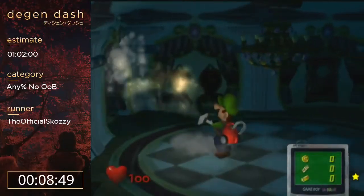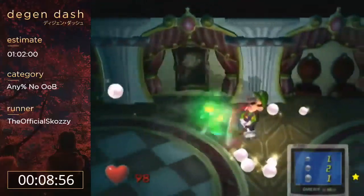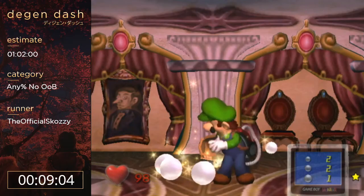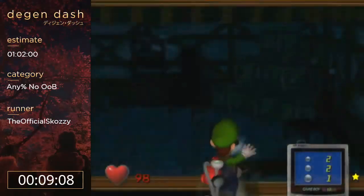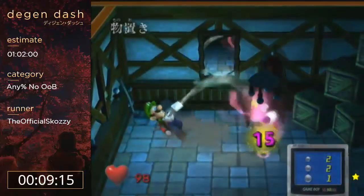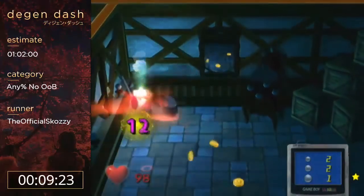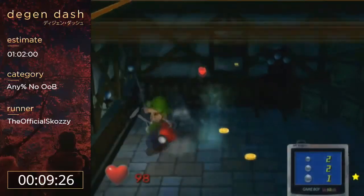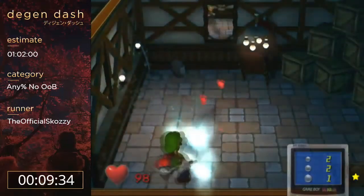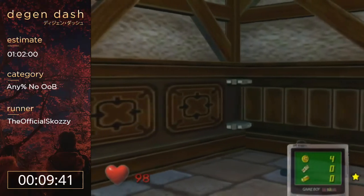This is early release - that saves 10 seconds. Half of the time these guys will take 10 more seconds to show their heart and there's nothing you can do about it, but I did get early release there. Also, when I'm pulling out the camera and facing away from ghosts, that's a strat I found called the Skazi Scare Skip. When ghosts spawn next to Luigi he jumps up in a scare animation and you can't control him, but if you pull out the camera and face away you don't get scared, so you can control him a second sooner.